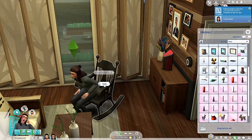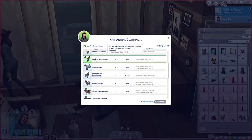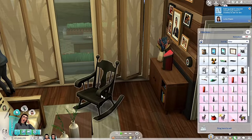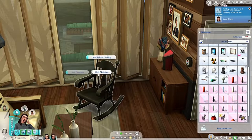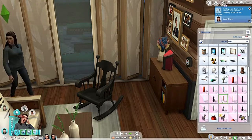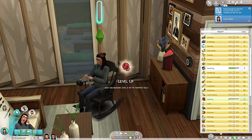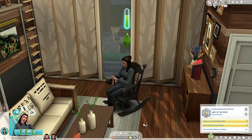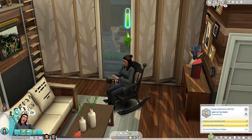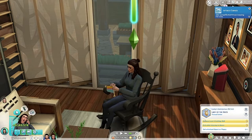Oh my gosh - a chicken sweater! Yes please, that's adorable! All right, we're going to get our knitting skill to 10. We just got to level six - sweet! I'm going to finish knitting and getting her skill up and I'll be right back when she sells something on Plopsy.